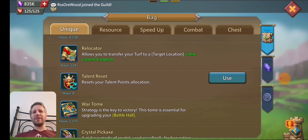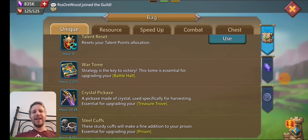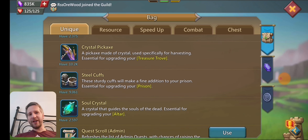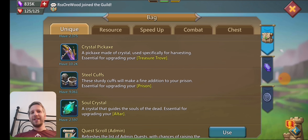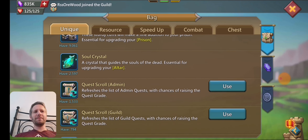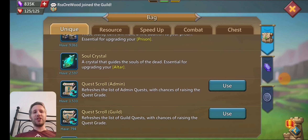With the bots now, I don't even have to use relocators — I just basically break my shield and they come and hit me, so I don't have to actually do anything. You can see I've got a bunch of extra war tomes, crystal pickaxes, steel cuffs — all these things. I'm already tier four, so those things are pretty much useless for me now.